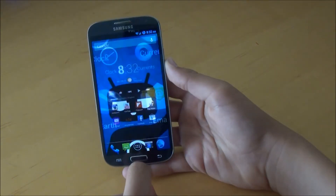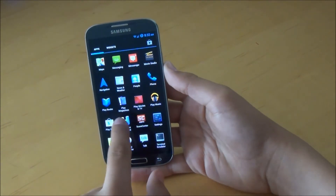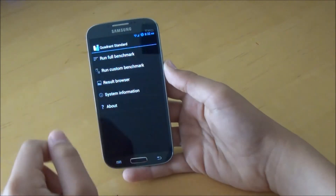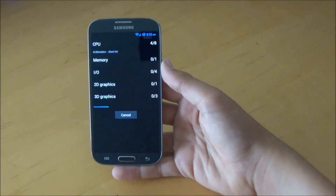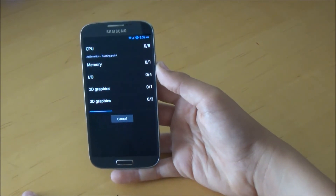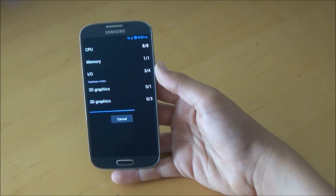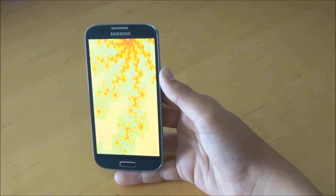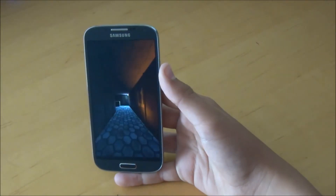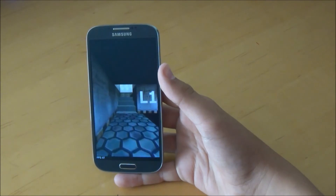Let's do a quick Quadrant Standard test, just to see how fast this ROM performs spec-wise. We're going to click Run Full Benchmark — there it goes. You can see it's blazing through it. Hopefully we get a good score. I think the average right now for the S4 is around 12,000, which is already a really high number, so we'll see how it performs.